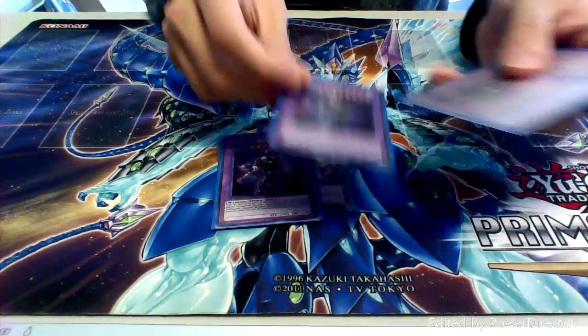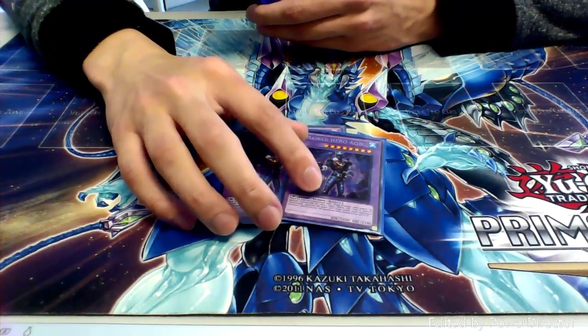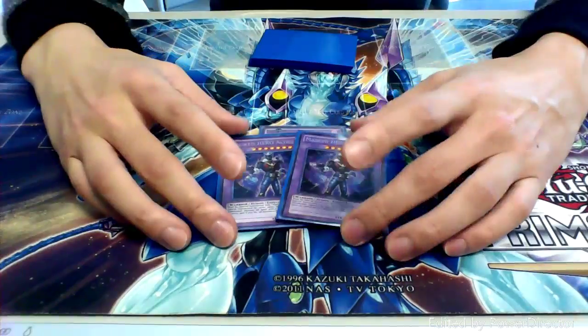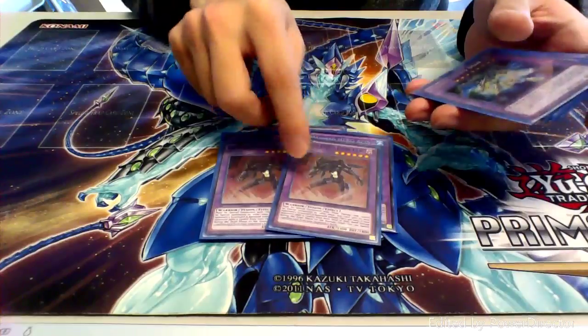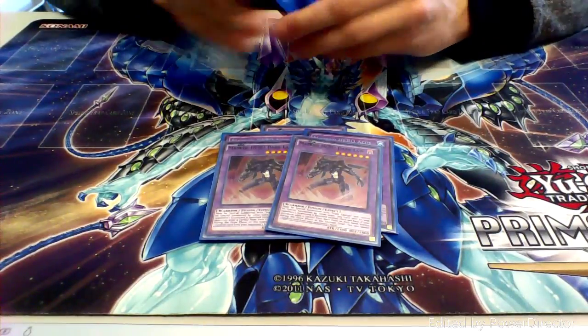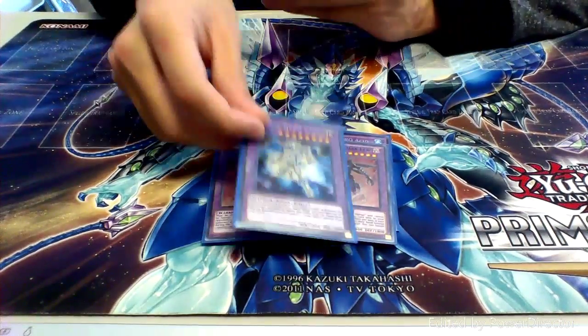Then we run two copies of Masked Hero Acid since this is Heroes of Atlantis — we're doing primarily water. So we have our Heavy Storm equivalent right here. Two copies of the main man himself, Dark Law. He is a Macro Cosmos in a 2400 body and he is also anti-search, which is great.